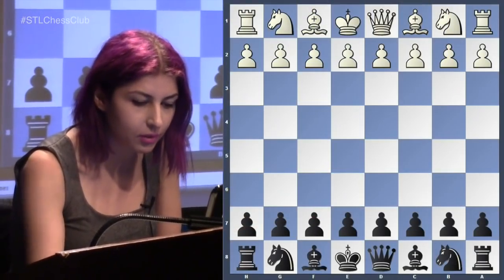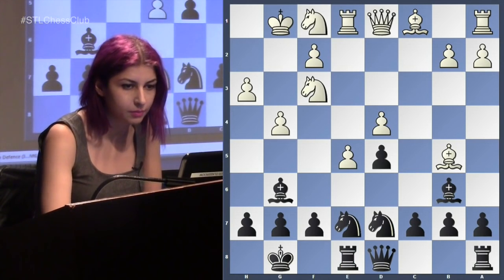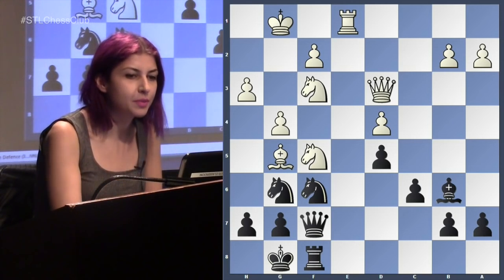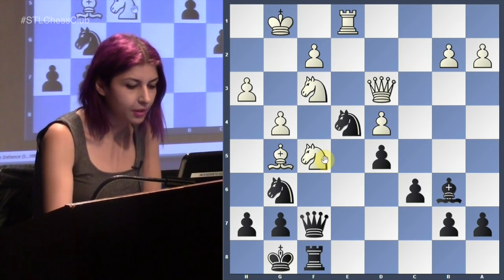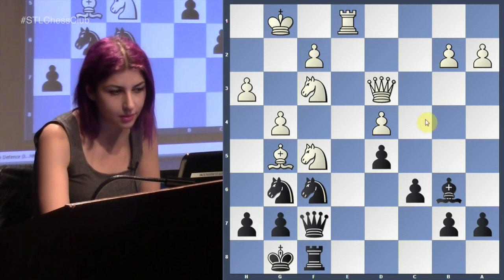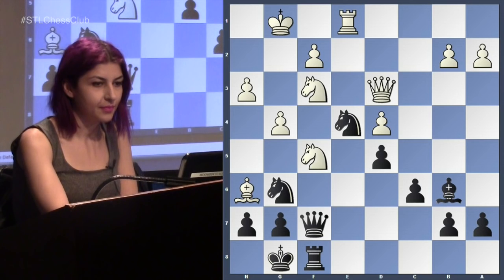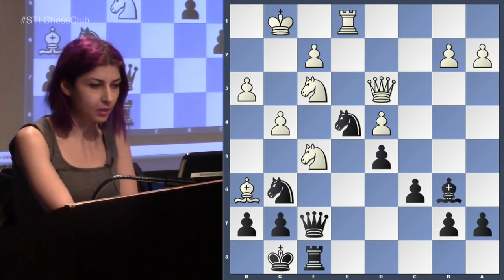I'm not going to run through the whole game — I just want to get to the position. So it was a pretty double-edged position. This knight on f5 is kind of annoying because this knight cannot move. A piece is going to come to e7, but at the same time the kingside is a little compromised. So knight e4 — what would White do here?